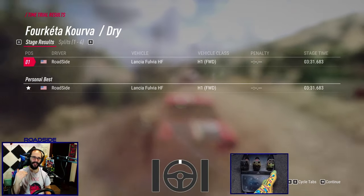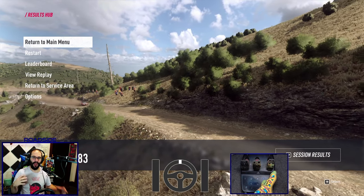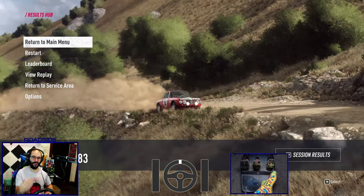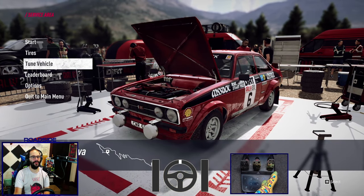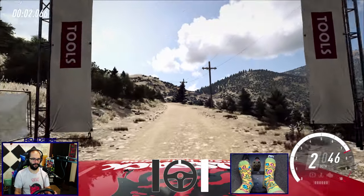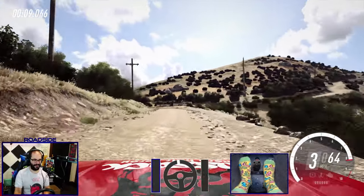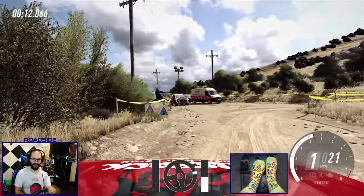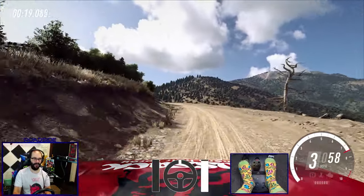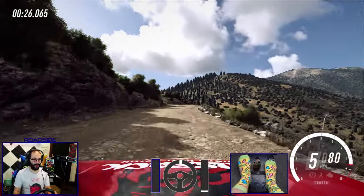Now let's do that exact same stage in a rear wheel drive car and I'll show you those same techniques again. There's going to be a lot more counter steering, a lot more throttle modulation, much more throttle control. So now we've got our Ford Mark II — again, same thing, bone stock setup. A little bit of counter steer going into that corner. Again, heavy on the brakes. You can use the throttle to get around really tight hairpins, but you have to be careful, especially in these old rear wheel drive cars. It's very, very easy to lose the rear end.